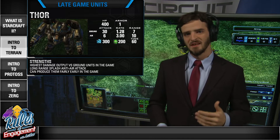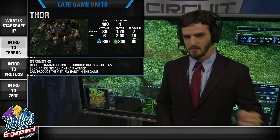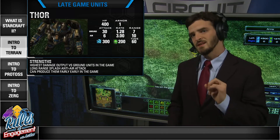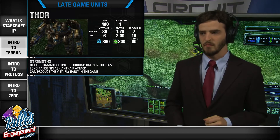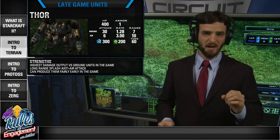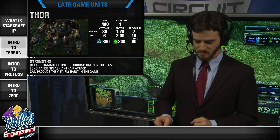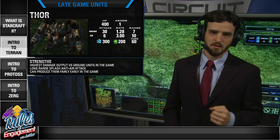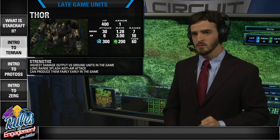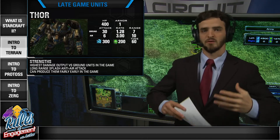If you've got a bunch of big ground units — other Thors, siege tanks, something large you want to take down fast — Thors are the best at that in the entire game. Another strength is against air targets: they have a long-range splash attack with range 10 against air. While it's not the same damage as the ground attack, it does area-of-effect damage, so if there's a pack of units you can splash and take all of them out with a single shot. A third strength is you can produce them fairly early — not as early as Marines, but requiring only a couple more buildings. They're almost like a mid-game unit with the strength of a late-game unit.